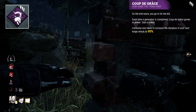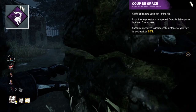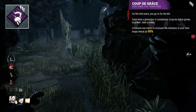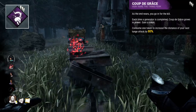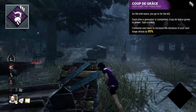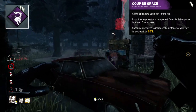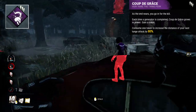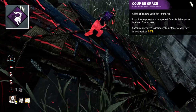For our first killer perk, we have Coup de Grâce. This perk is pretty awful. Whenever a generator is completed, you gain a token. Each of these tokens will extend your next lunge range by 80%, allowing you to reach a survivor where you might not have without the extension. The main issue with this perk is how it gains tokens — gaining tokens through gen completion is just a dreadful way to be rewarded, partly because ideally you don't want to lose gens, but also because the reward of one extended lunge just isn't worth it. It also requires you to use the extended lunge on your very next lunge attack, so you don't even get a choice on when to properly use it.